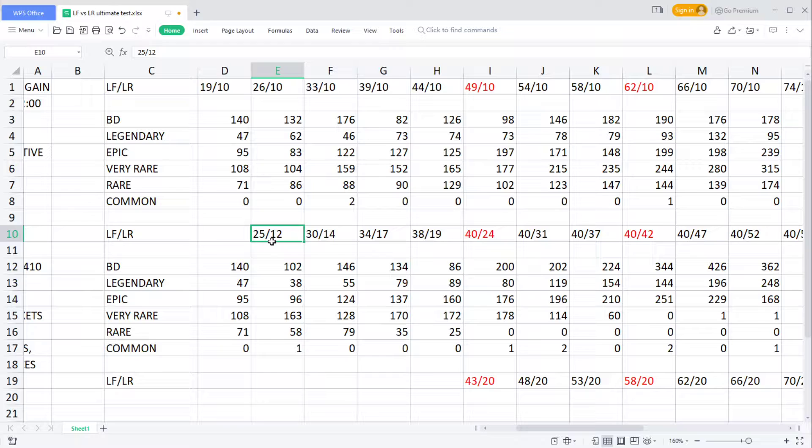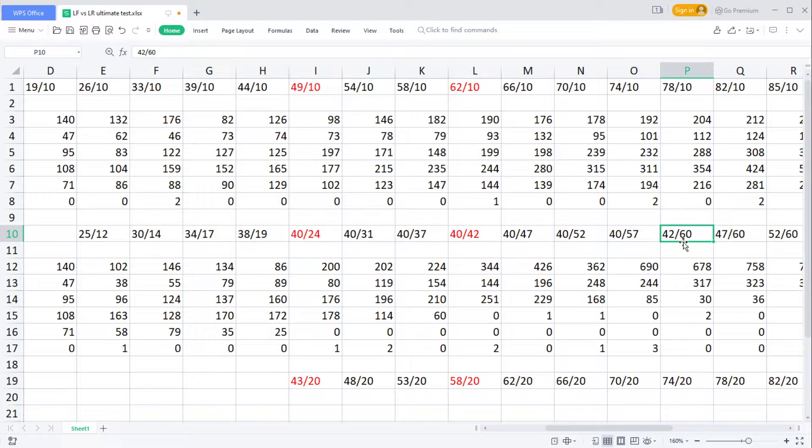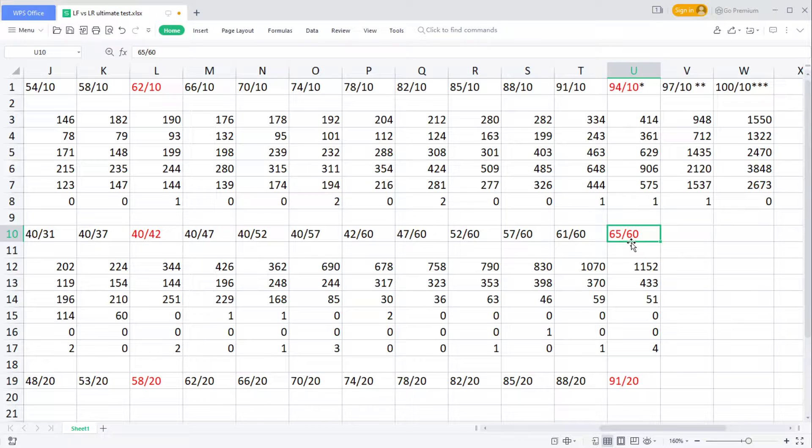In the middle table you can see the opposite strategy that some players on this Discord have been promoting - a strategy where you upgrade loot frequency and rarity together with a 2-to-1 ratio until you reach loot frequency level 40 and rarity level 20, and then you upgrade variety until you reach level 60.